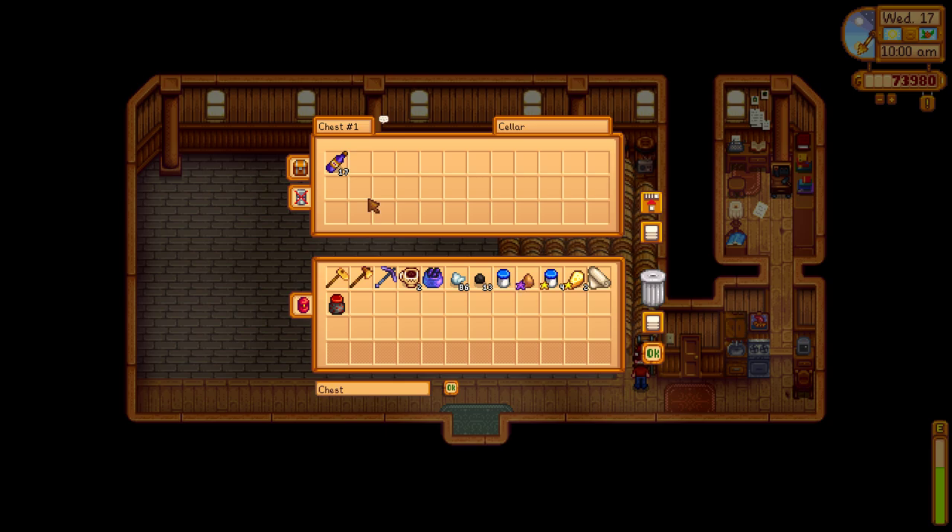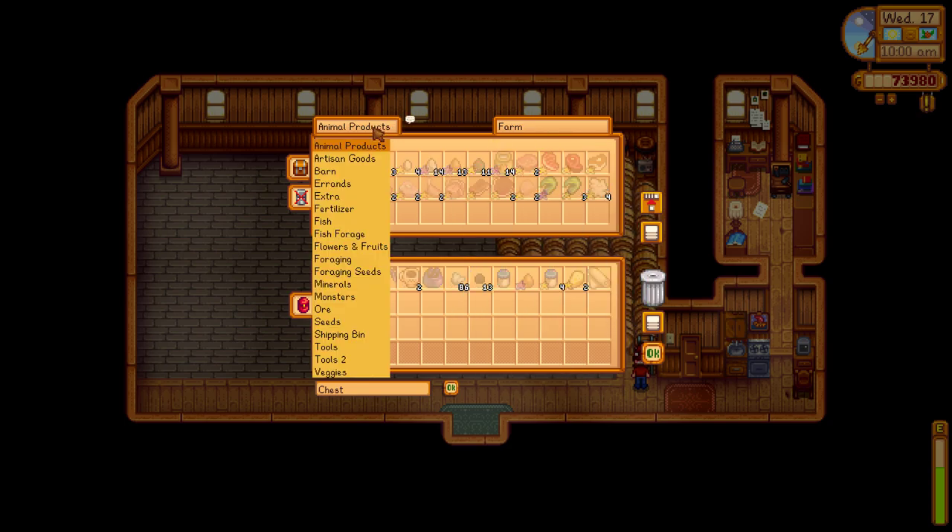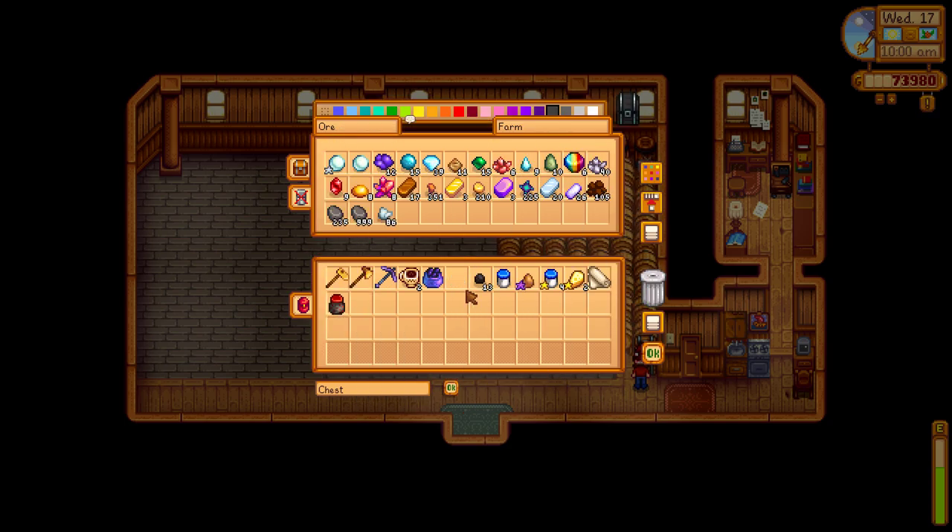I can pull the aged wine out and sell it or put it wherever I want. It's really easy to check on things because once the casks are done aging the wine, they put it back in the chest — so I don't have to go down and check periodically. When it's done it just appears there, and then I can move my ore, animal products, and mayonnaise wherever they need to go.